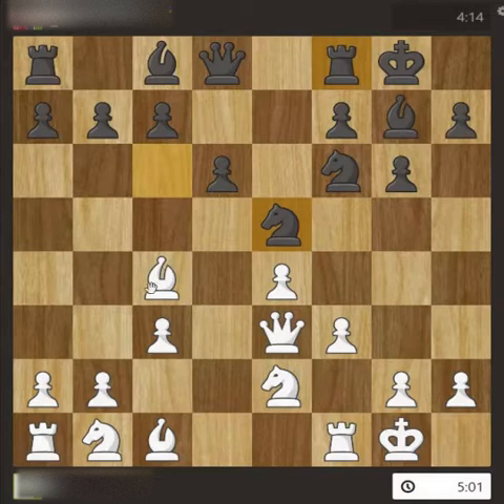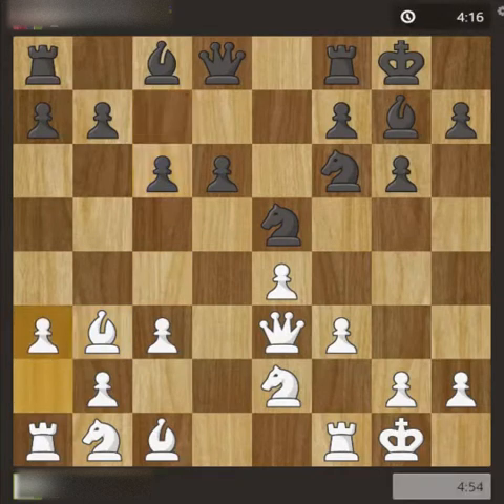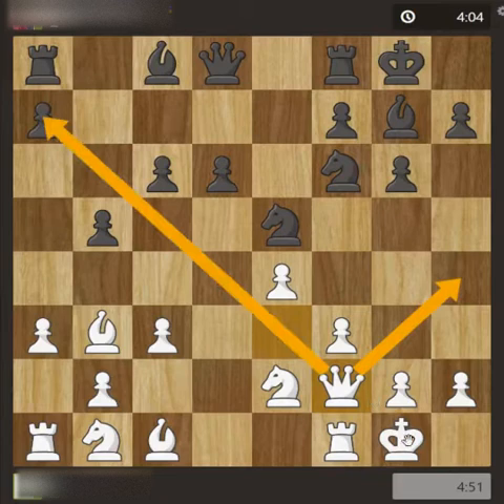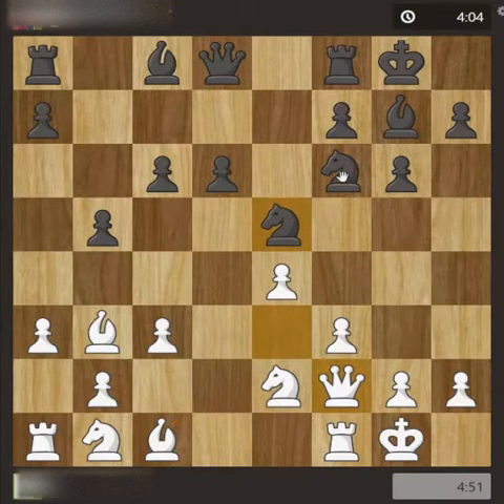The knight is threatening my bishop, so I had to move my bishop back. Then the pawn moved ahead and queen to f2 — this is for looking for some attack from the right side and also having a watch on the left diagonals. From black's perspective, the knight is well-developed and can be advanced.